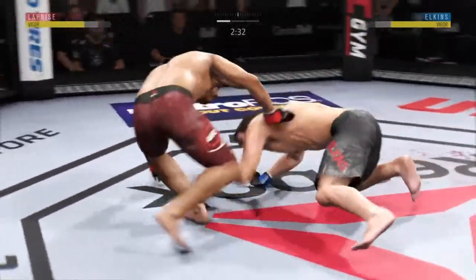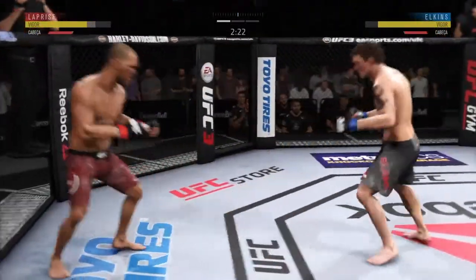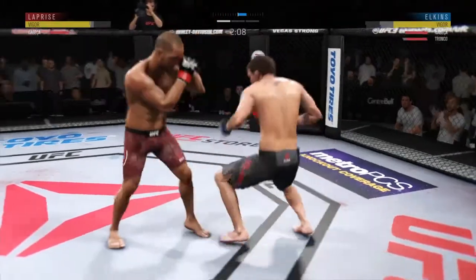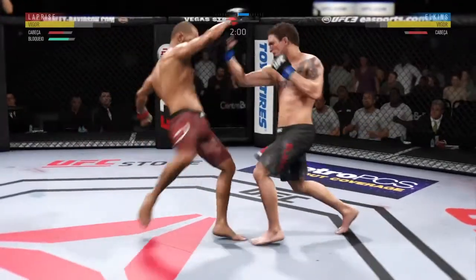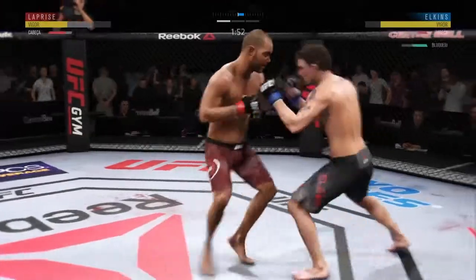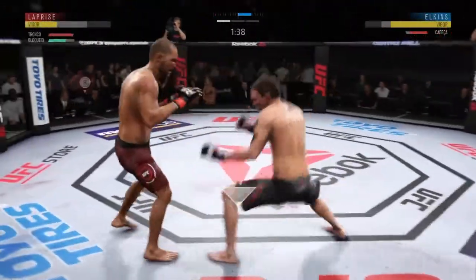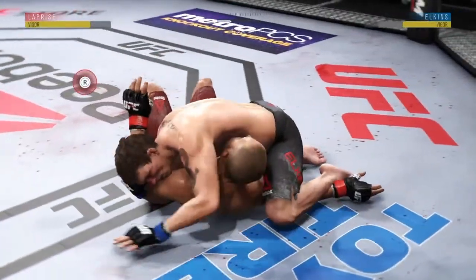Nice takedown. And he gets reversed. Switching stances here. And they clinch — throwing it to the body there. Continues to eat power shots. There's that first kick to the body — as advertised, plenty of sting on it. Likely the first of many to come tonight. Nice jab there by Darren Elkins. A lot of good time shots there and they're all landing. He just hasn't been efficient with his strikes here tonight — there's another swing and a miss. At this point, if he can't preserve some stamina moving forward, this is going to end up being an awfully long night.